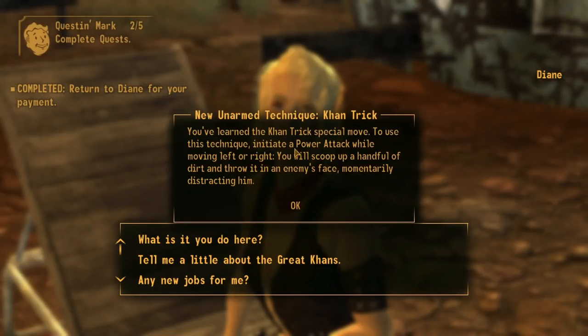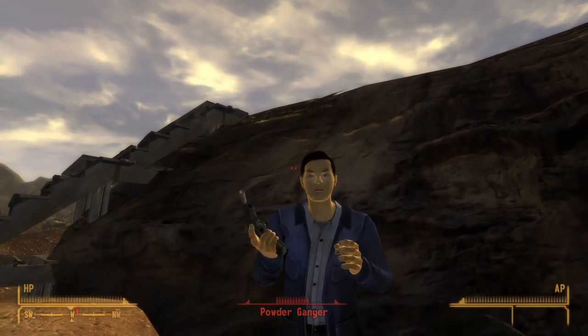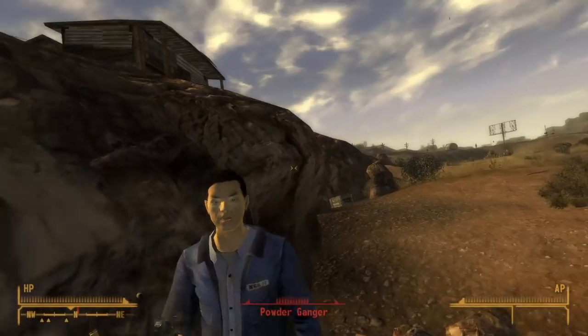The Khans' reward for doing this bit of work is quite a practical unarmed attack called the Khan's Trick. With all of the grace of a spry Dale Gribble, the Courier will now be able to reach down and throw a handful of dirt at their enemies.